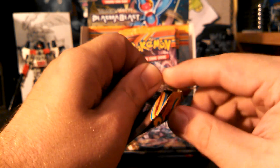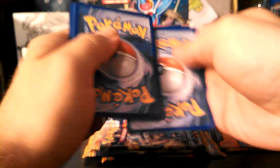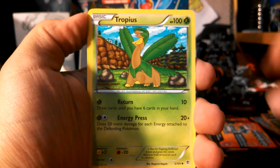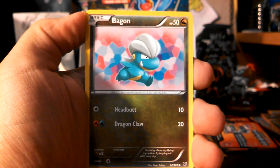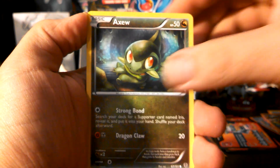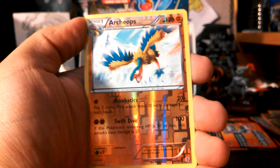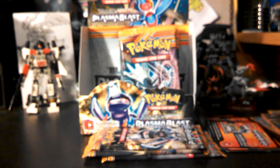This part has flown by. Alright, so we have Ursaring, Tropius, and Rare Candy. Drifloon, Bagon, Axew, Druddigon, Tynamo. My reverse is a rare Archaeops and my rare is another Escavalier — fourth double rare.